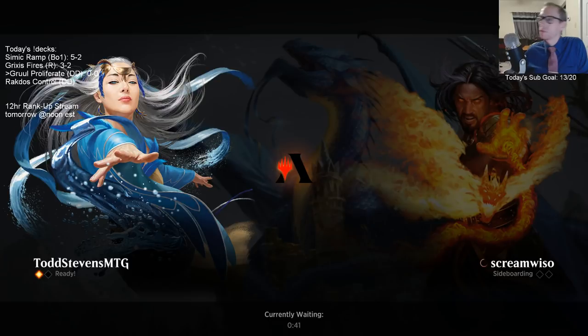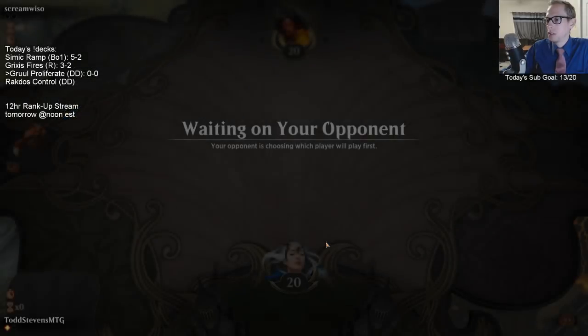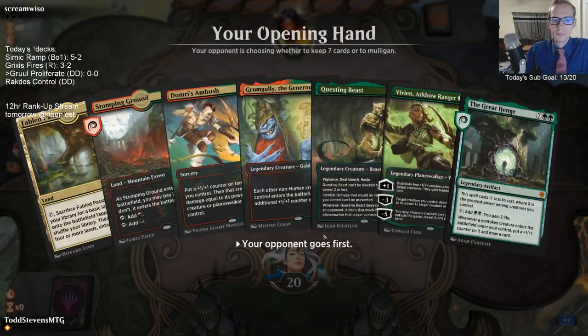Veil of Summer would have been worth it there. What did we lose to with Fires? We started 0-2 and then changed some stuff with the deck and went 3-0 afterwards - most notably adding an additional land, that helped. We lost to Green-White Aggro where we had game one locked up but my opponent had to draw their third and fourth March of the Multitudes back to back to finish the game. We drew them back to back - if we just had one additional turn before they drew both of those cards, I think we would have won. Then we also lost to a Field of the Dead deck because of Agent of Treachery - they played four Agent of Treacheries and stole a bunch of stuff.